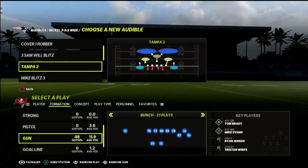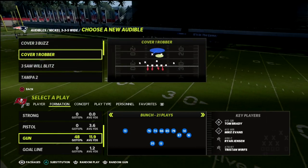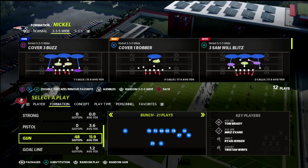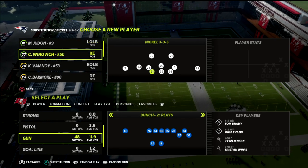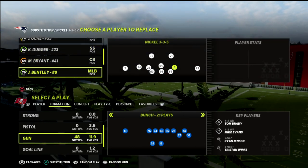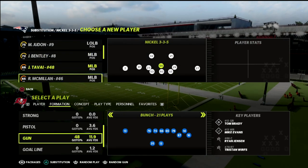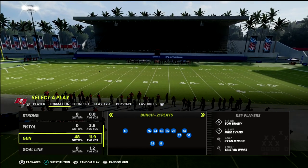We're going to be talking about a short yardage absolute money play out of the gun bunch formation. This can be found in almost every playbook in the game, but the playbook I'm going to recommend is the Seattle Seahawks offensive playbook. I believe they have the best gun bunch formation in the entire game because of the different varieties of route combinations you can create with the stock routes in it.